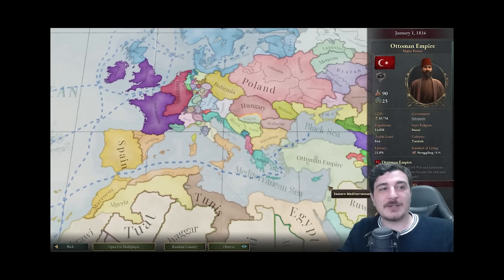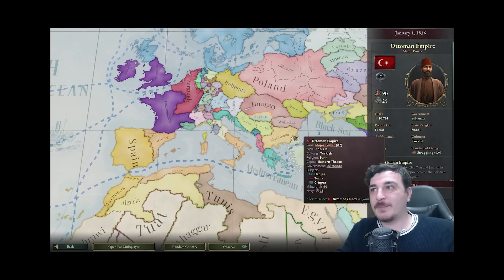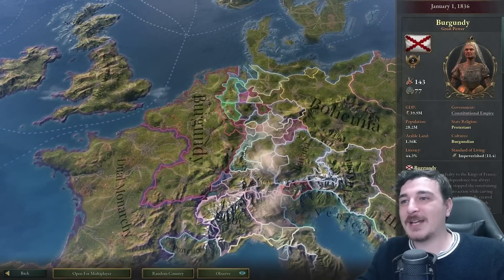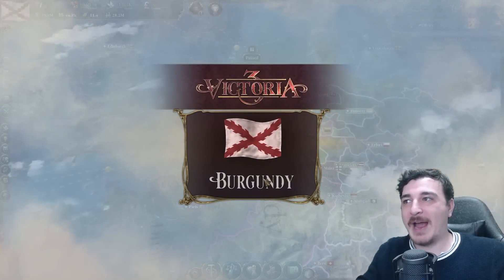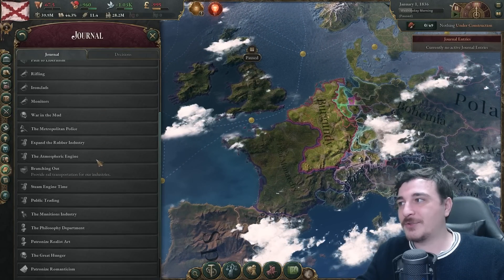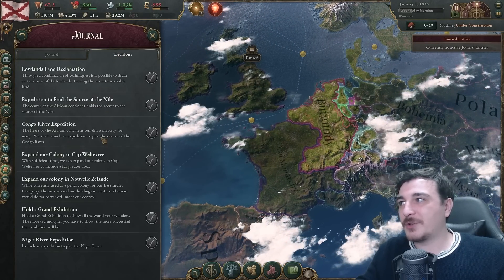Let's get into the game itself. I'm going to click on Burgundy — it looks the most interesting and it's the second great power after the dual monarchy. They've apparently added a lot of journal entries — holy mother of journal entries.